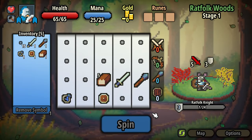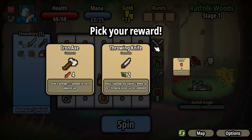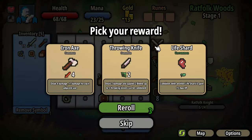These all contribute to your stats — melee, ranged, magic and shield — and that's what determines your action. We defeat the ratfolk knight. Pick your reward: an iron axe deals 4 damage plus 1 damage for each adjacent axe; throwing knife deals 2 damage and applies 2 bleed, up to 5 can be combined; combine a life shard with another life shard to give 15 max HP. That's potentially very good if I get two.